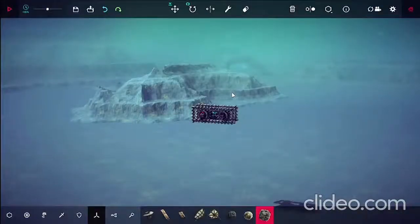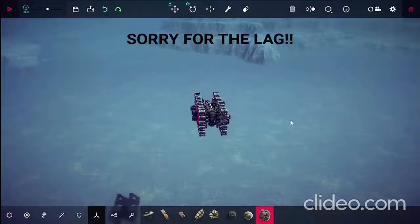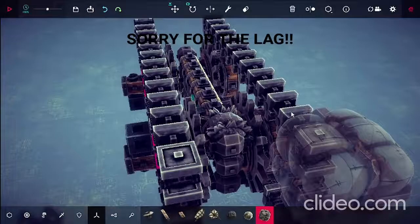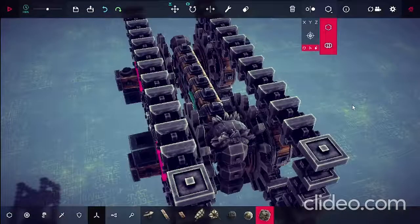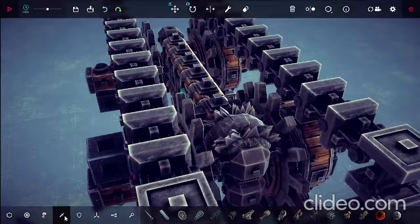Hello everyone, and today I'll be showing you how I'm going to try to break the siege. So see all these bombs? I have intersecting placement on. And so basically, I have all these bombs — they're all stacked together with grenades under them.